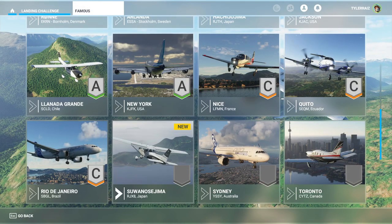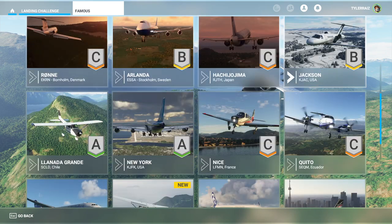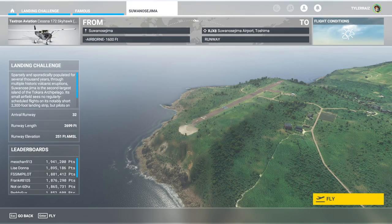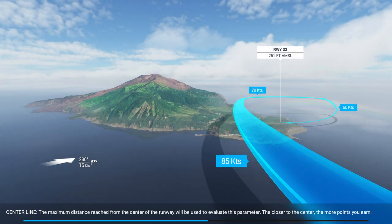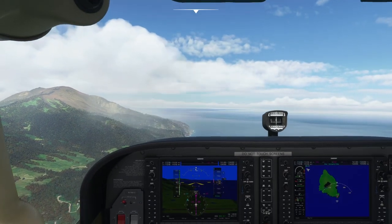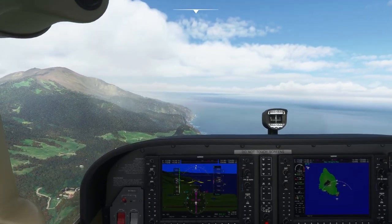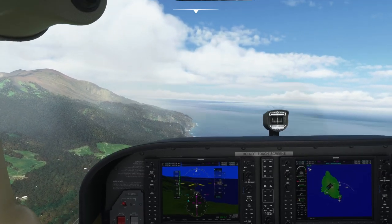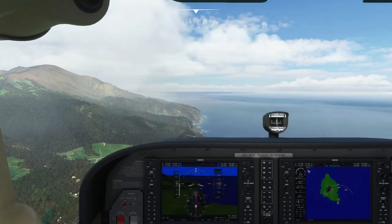Three more: back to the Cessna 172, then the A320, then the TBM. They hadn't given me the TBM until the last one at Toronto. First — Suwanosejima and Cessna 172, runway 32. We have to go all the way around, do a loop. Okay, that's special. Whoa, why am I pitched up so much? We need to slow down. Don't need to check the gear on this plane at least. Got all these fancy instruments — some of the airliners don't have all this stuff.